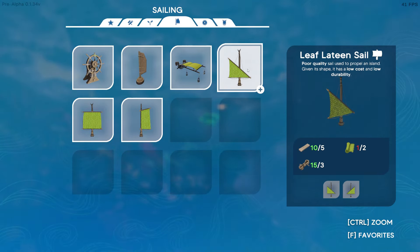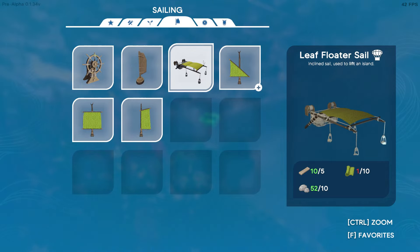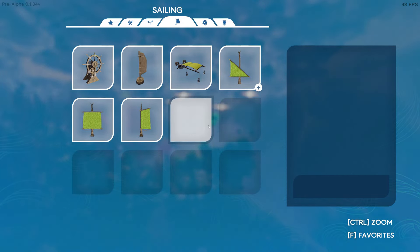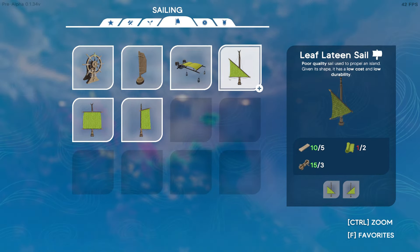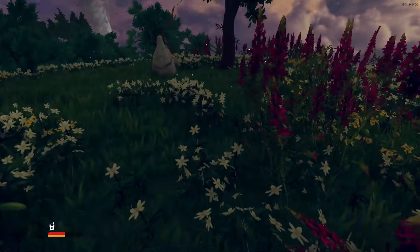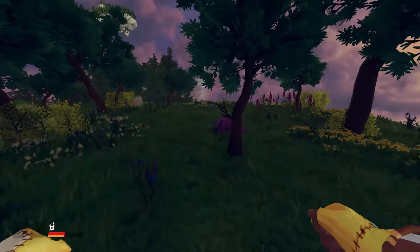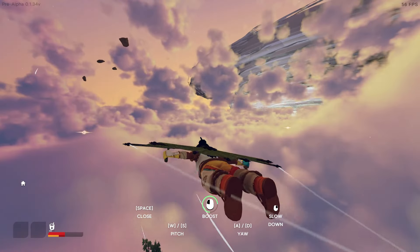'Wood surface used to steer an island.' 'Inclined sail used to lift an island.' 'This is used to propel an island.' We need four more things. Should I try to get these things done now or wait? I just want to fly! Oh, and I can get another bone. We have two bones now. We came from that way.